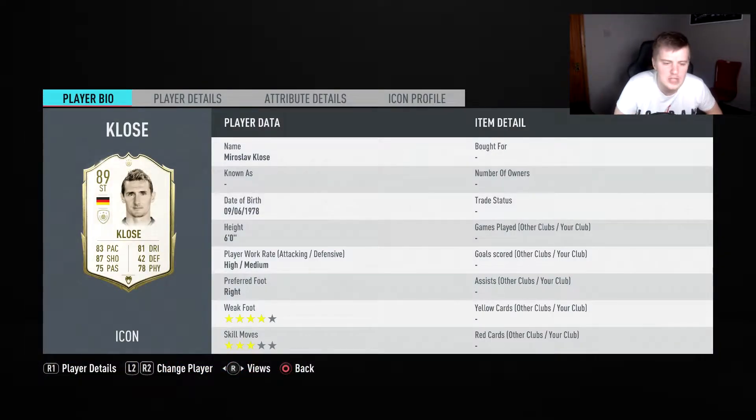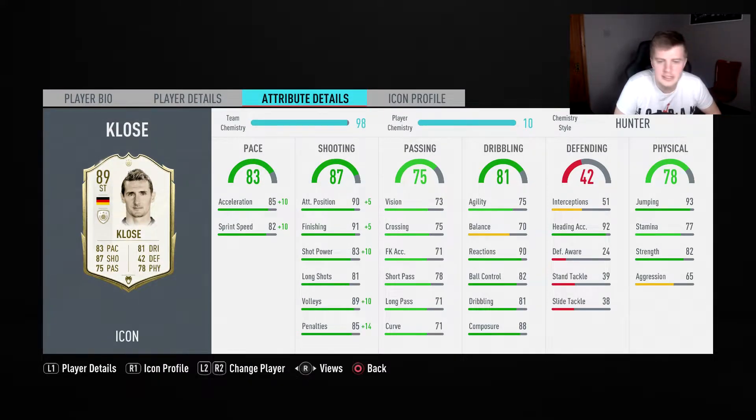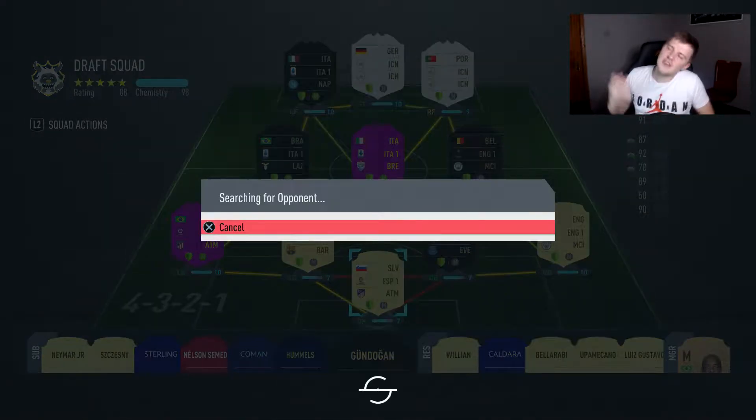Let's have a look at his stats — four star weak foot, three star skill moves. I kind of don't mind that because I'm quite good with three star skill moves. High/medium work rates, decent overall. His jumping is 93, shooting is brilliant — finishing is very good. Acceleration is a bit slow, but with Hunter on it it's 95 and 92. His passing is okay, agility 75, composure is 88. Let's get into the game and try to get some goals.